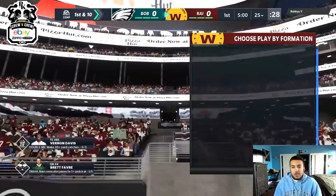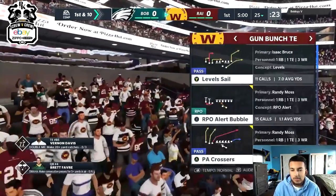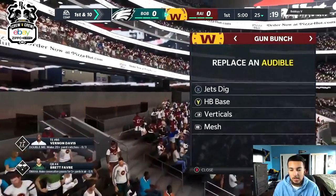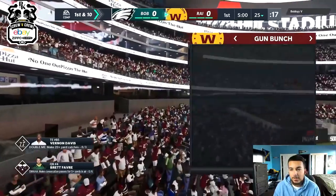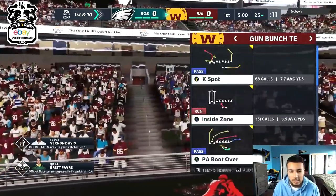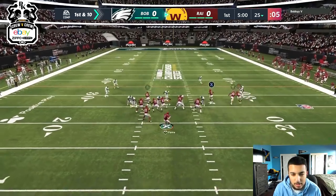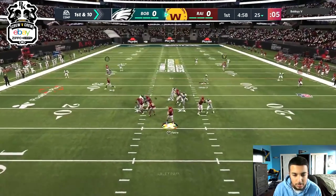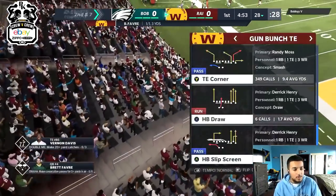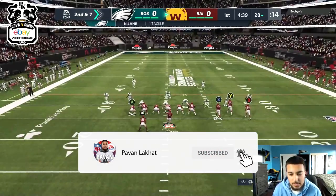We're on offense first. Jets playbook, I'm gonna set the audibles. You'll see a lot more bunch tight end in this game — I've been experimenting with it, there are some nice concepts. Coming out first play just to read the defense. I'm going to smart route Vernon Davis, trying to get this corner out, run a quick type play, and throw this drag. We had Vernon Davis open — I just didn't throw it, but that's something I'll look for in the future.